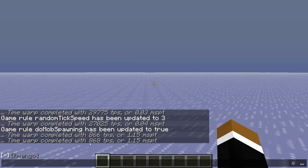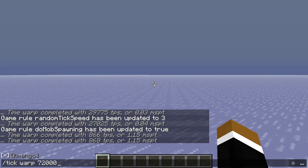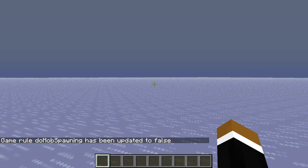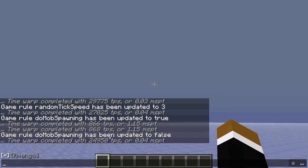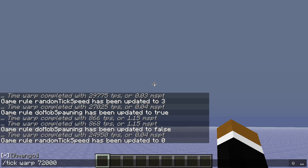We can run the game at 868 ticks per second. A way to increase the performance even more would be to turn off mob spawning. Set this to false and do the same test again. And now the game runs significantly faster — we're getting 25,000 ticks per second. If I would now also turn off the random tick speed and set it to 0 — the default value is 3 — let me test this again. It should be even slightly faster than that.